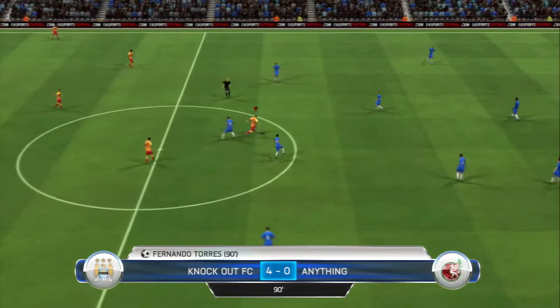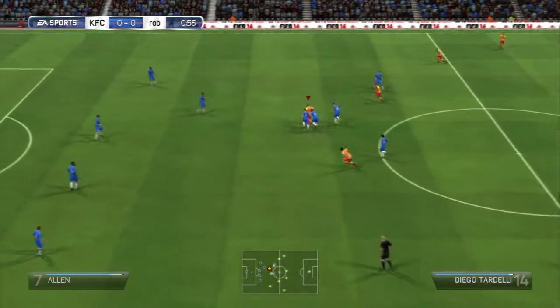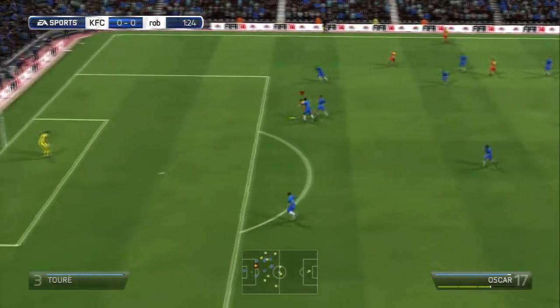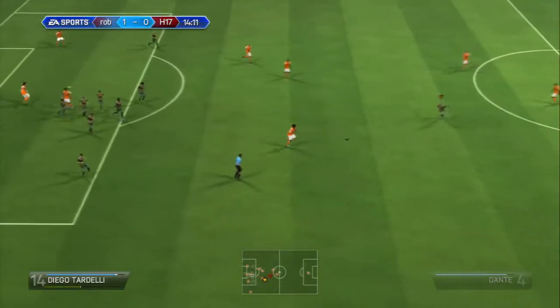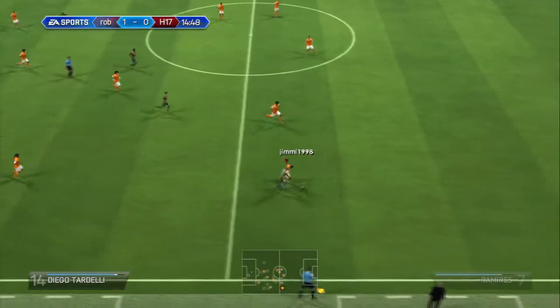The players he out-muscled include David Luiz, Dante, Felipe Santana, Mario Balotelli. Look at this - straight from the start of the match he tries to get a counter-attack. He does get out-muscled but it doesn't matter. Look at him beating three players, just going to chip it over trying to get Oscar to get that volley. You can see Dante is right near the ball but Diego Tardelli outpaces and out-muscles him.